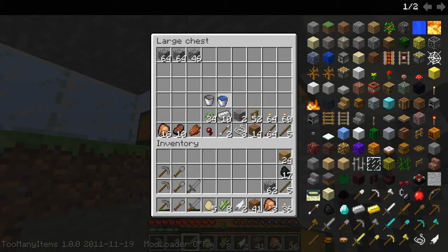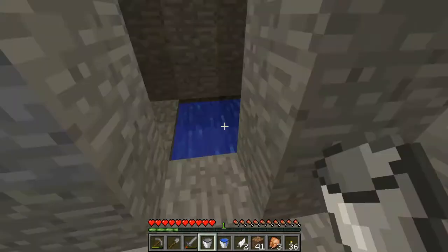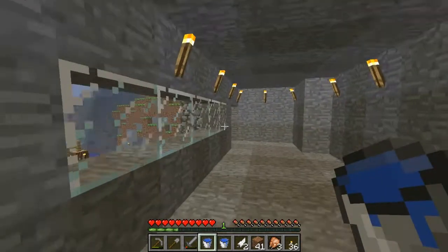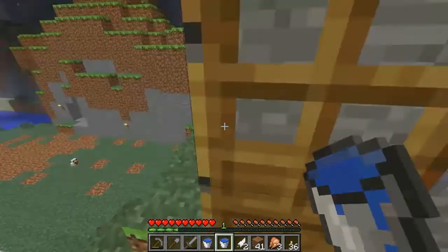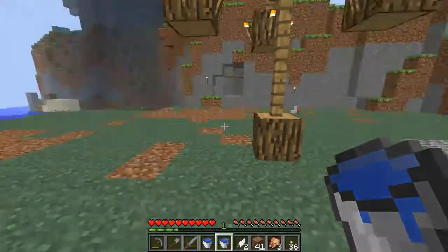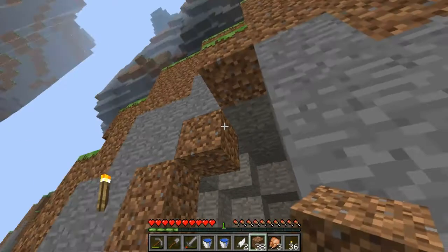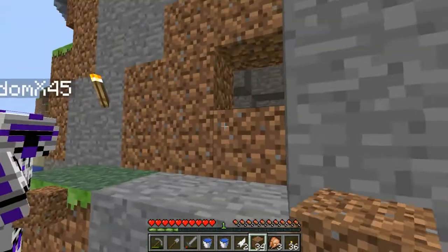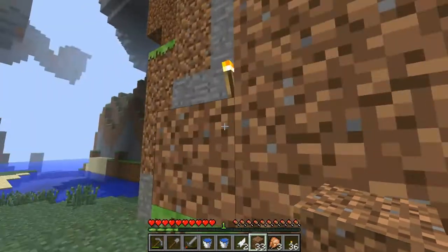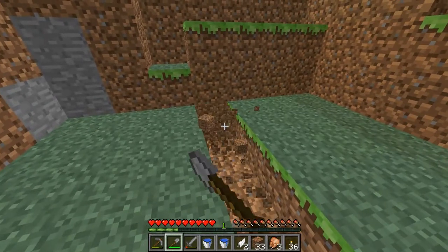I think the bucket's in your chest. Yeah, there's two right here. I got a bucket full of water. There, I'm gonna block this up. I got it. Alright. We can just put it right here. I'm gonna go make more shovels and I'll be right back.